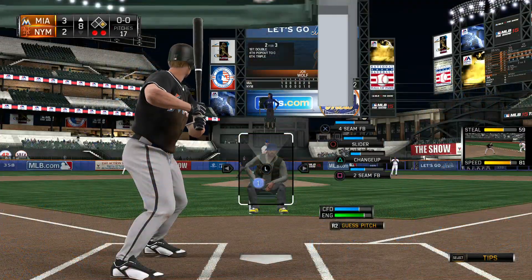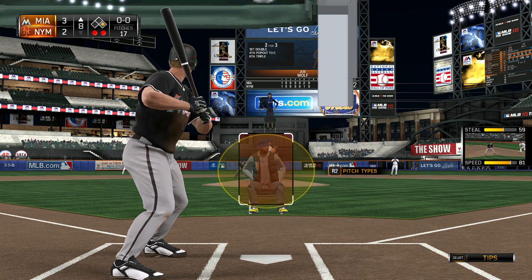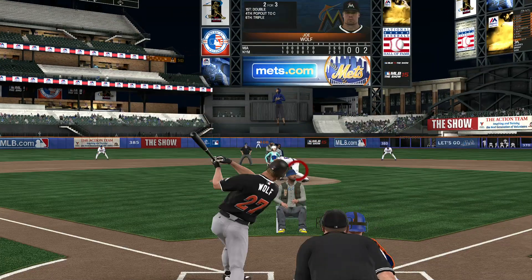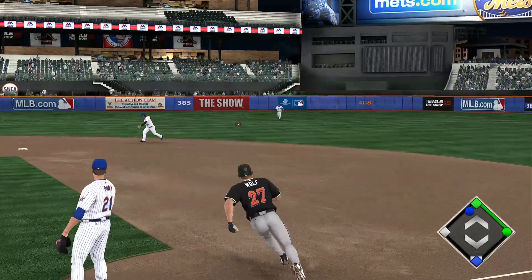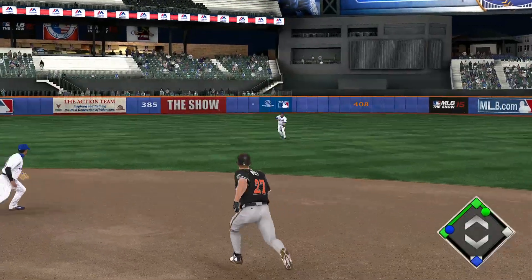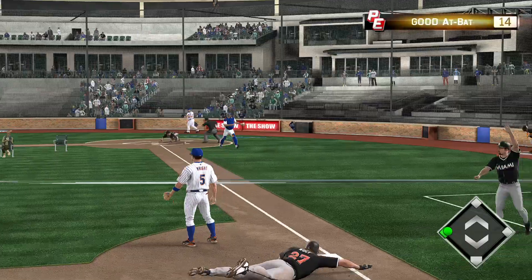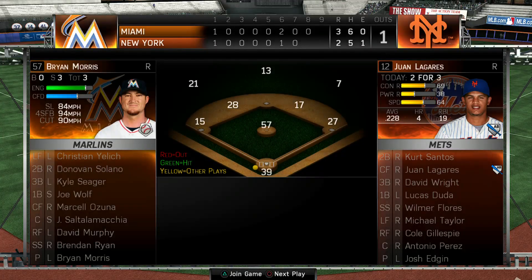Storm Wolf will get another shot now, two for three in the game. First pitch coming — oh, and that's off the second base bag. Oh, and he runs right through the stop sign, heading toward the plate, and with that the inning is over.